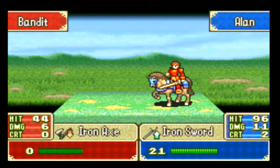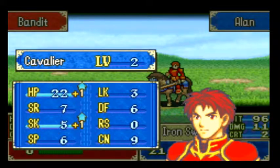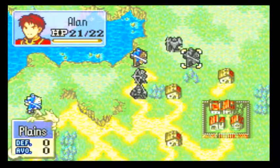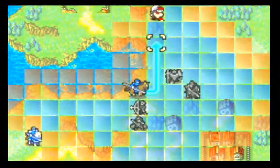Alan leveled up! What's he getting? HP and skill. I thought that was strength. Was that skill? Yeah, it was skill. He has 14 HP. Click B.